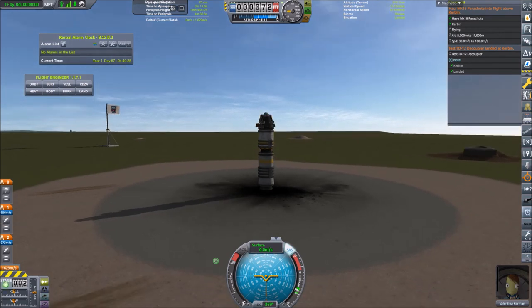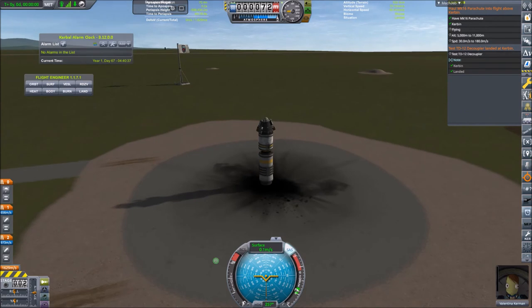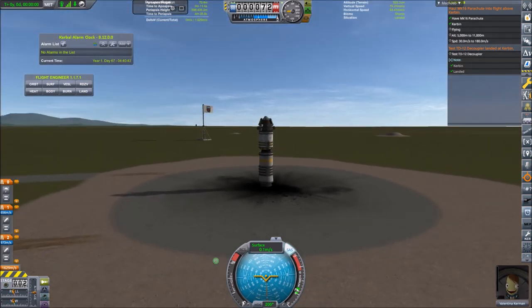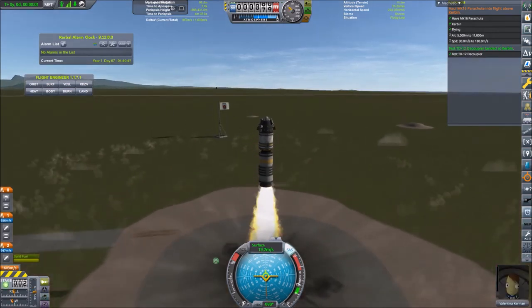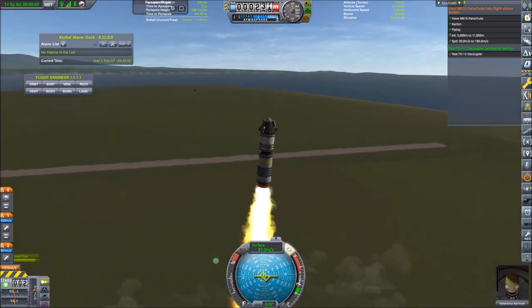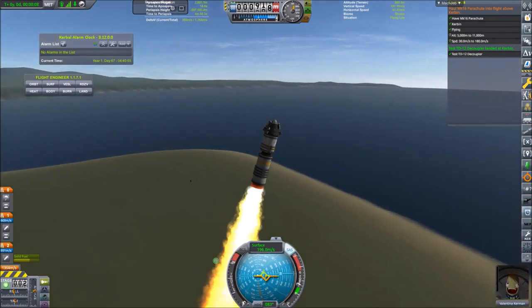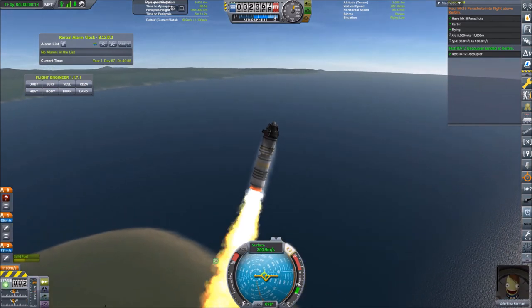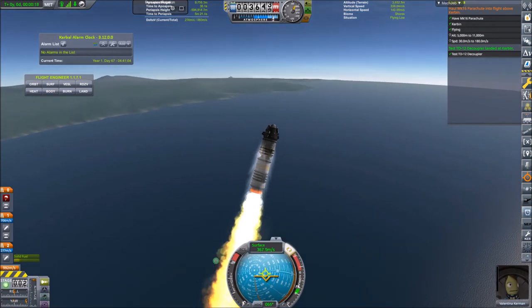Let's take a look at our two contracts. Activate SAS. Staging looks good. One more thing — I don't think I have 4Science installed, but if I had I would have deactivated it now. SAS is active, staging looks good, and let's go. The first contract is completed. It's quite bad that persistent rotation covers up the info. Oh dear, it becomes unstable.